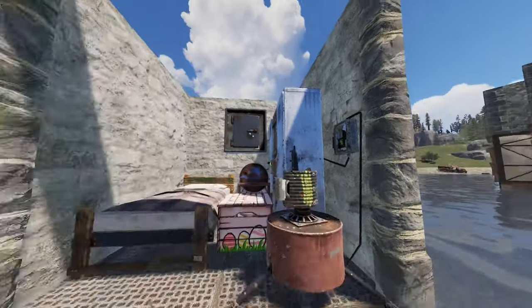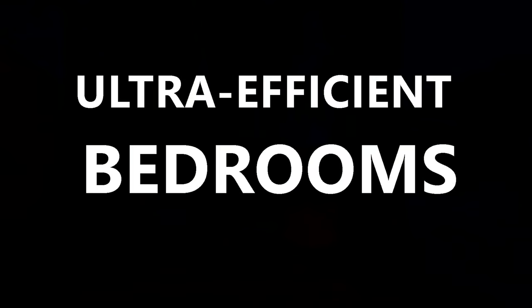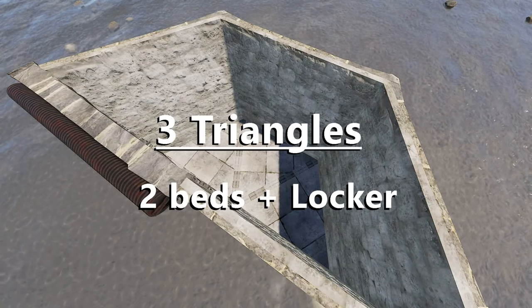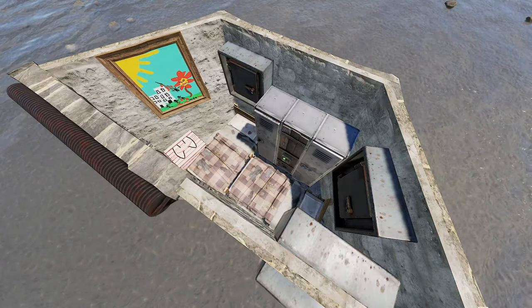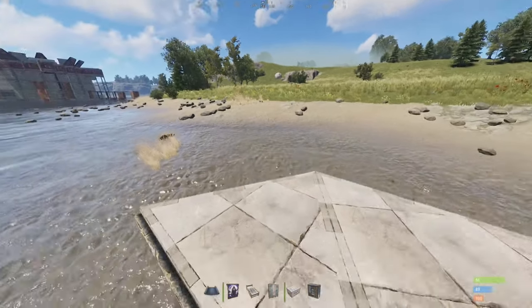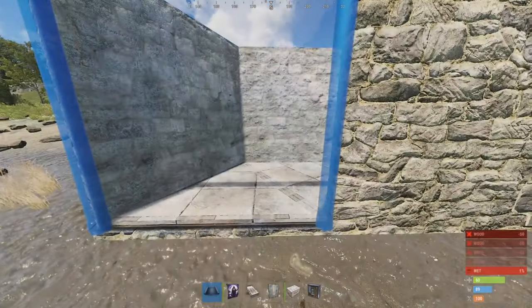Let's make it short and sweet. I'd like to start with the single most efficient bedroom design — this one's my favorite. To build this one, you just need to have three triangles free somewhere in your base. Wall them in like so, with the garage door on the left, roller side out.